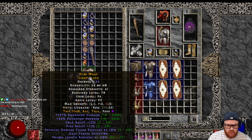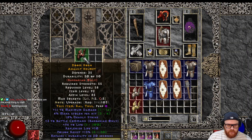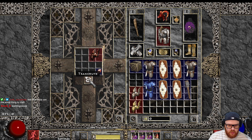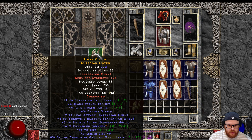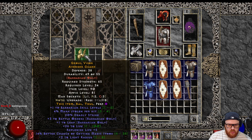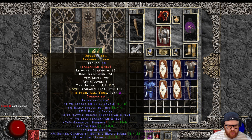We'll leave the jewelry to last. Alright — 18 deadly strike, big life, three battle command, rest in peace. 16 deadly, dual leech, throwing mastery, leap attack, big life, hunt's defense. Now 20 deadly, three bow, one barb — destructible, rip.